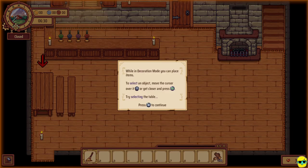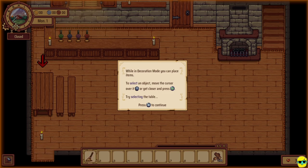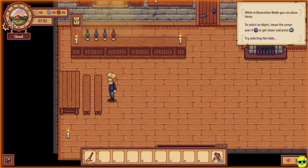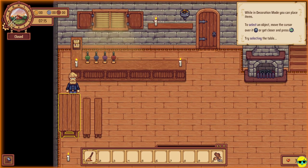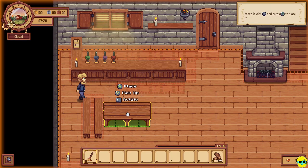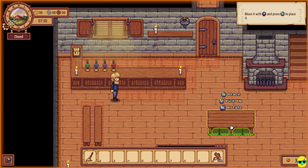Press left on the direction pad to enter decoration mode. You'll see that I'm in decoration mode — there's an orange glow around the screen, and the workspace area has a moving dashed orange line. This is your visual indicator that you are in decoration mode. In the bottom left, you're going to see a hammer and some tools. You can walk over to something, and when you're close to it, you'll see how a table gets a yellow outline, meaning it's selectable. Push A on the controller and you have it selected. You can move it with the right stick and place it with A.